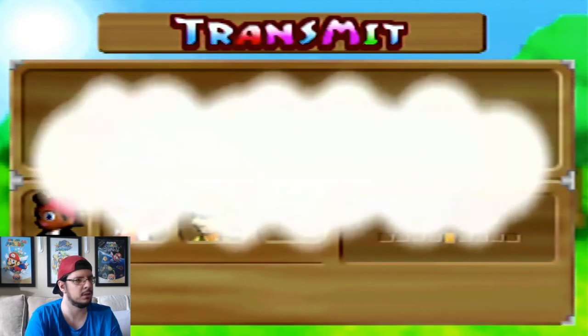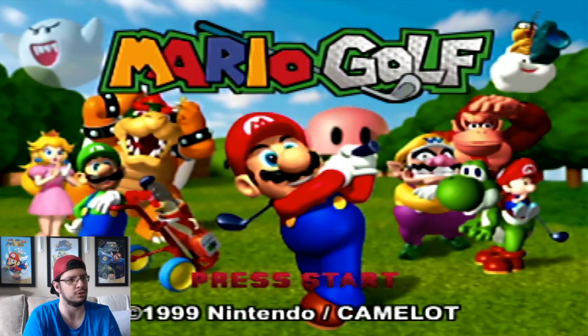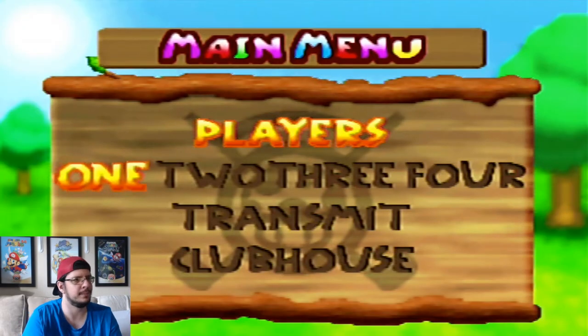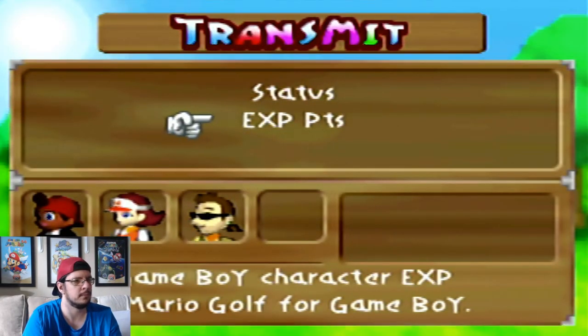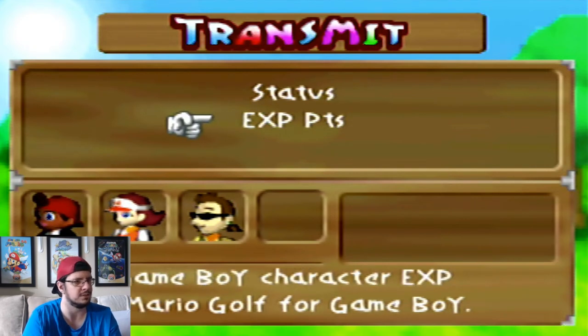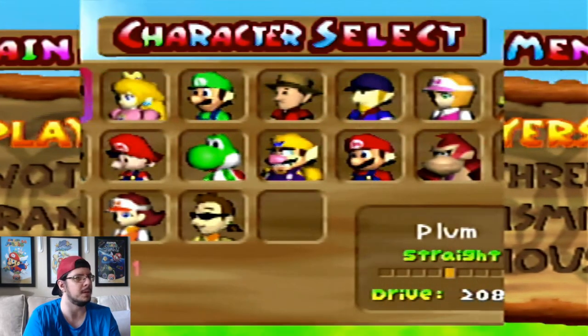I heard that you actually have to do this every time you want to get these characters to show up here. They won't actually save to the N64, so you have to do this every time you turn on the game. And that was transmit, apparently. You can also transfer Mario Golf N64 data to Mario Golf for the Game Boy — bring the Game Boy character experience points over. But we don't need to do any of that. They are here now.